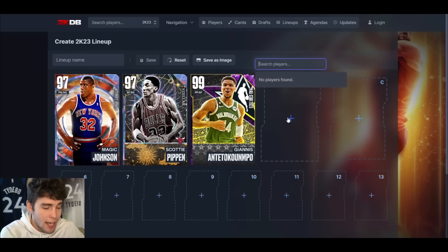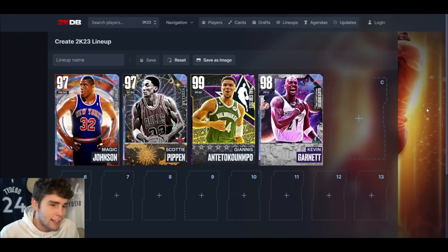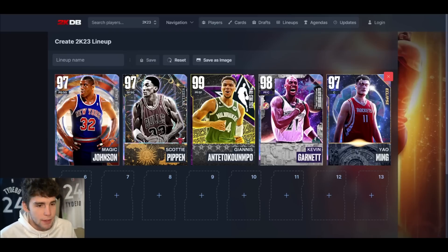At power forward we're plugging in Galaxy Opal Kevin Garnett — one of the free cards you could get if you were a grinder. People that didn't get Kevin Garnett will say it's not a big deal, and you can plug in the next best power forward like Bob Nedeljkovic. But I love KG. I don't love the LaMelo base but his upper body animation makes it really smooth, and I've grown in appreciation for Kevin Garnett in general.